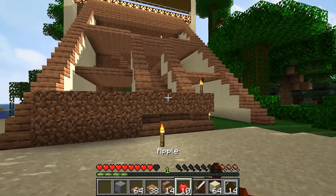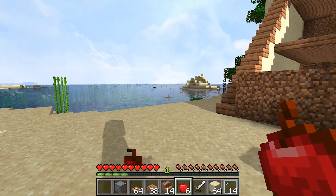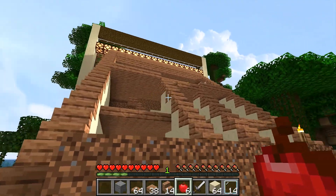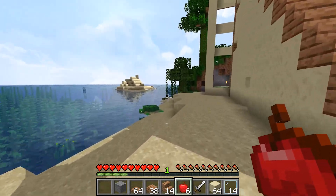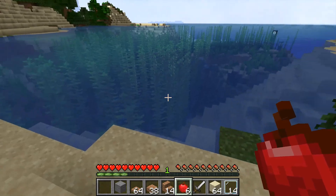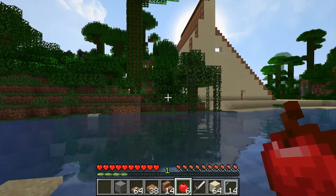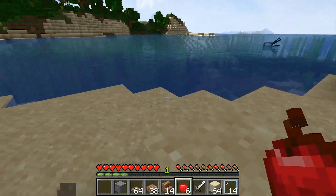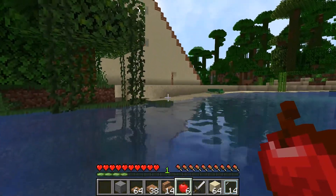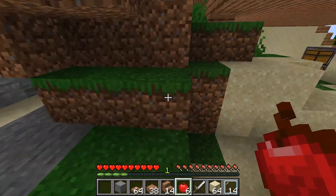Hey guys, welcome back to another plan to expand. We are working on this asymmetrical A-frame. I've done some work since the last time we were here and it's looking pretty good. I decided to replace the walls with smooth sandstone. So this is an asymmetrical A-frame, meaning it's not going to be a traditional A which has the same pitch on both sides - this side has a much steeper roof than the other side.